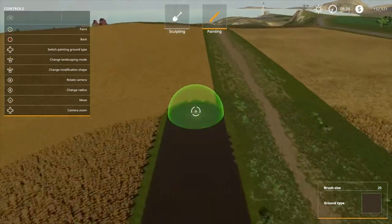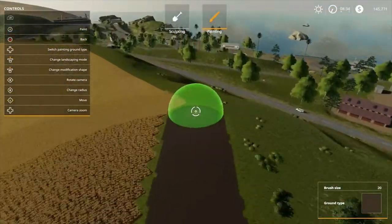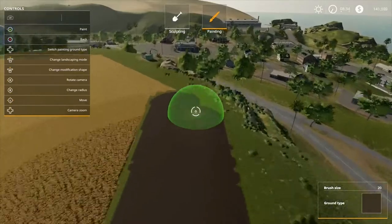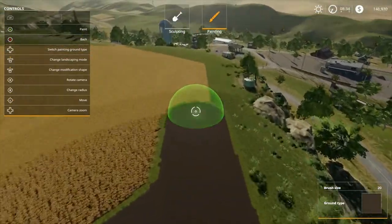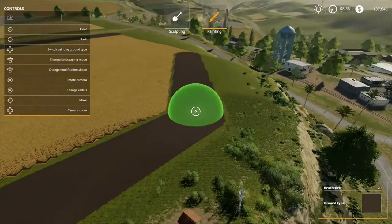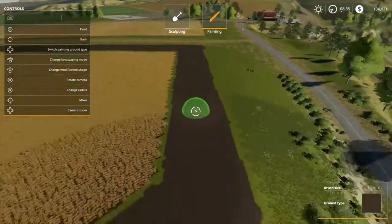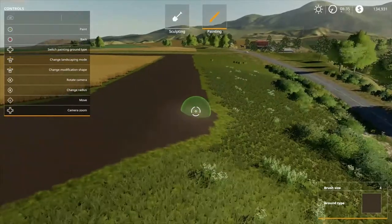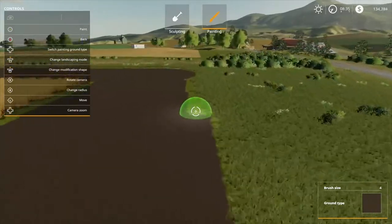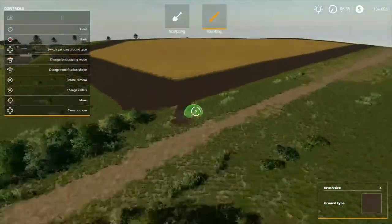We're going to clear this area to get going on our terraforming and make it flat for our test map. We need to delete this field. An easy way to delete fields is to just paint the ground over it. If you terraform it, it will also delete the field and turn the land back to a grass color, which I'll show you in a minute.